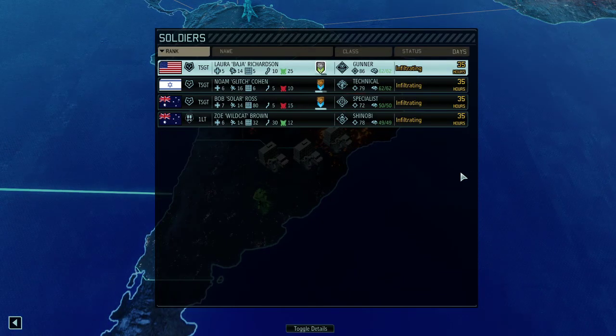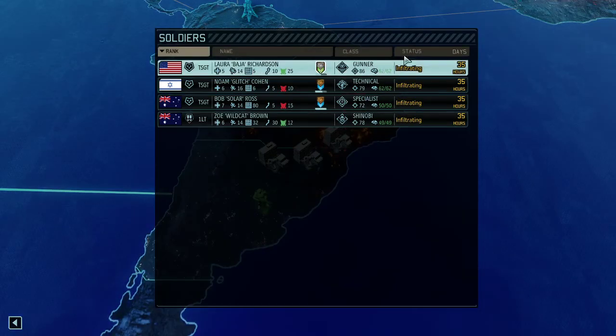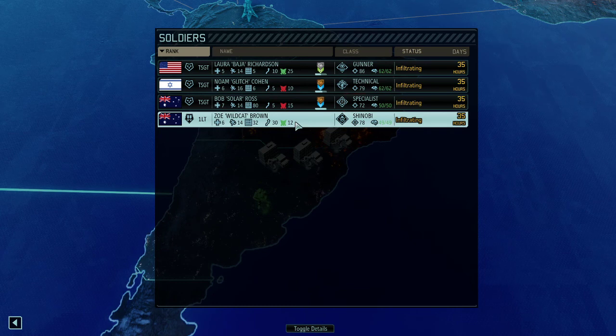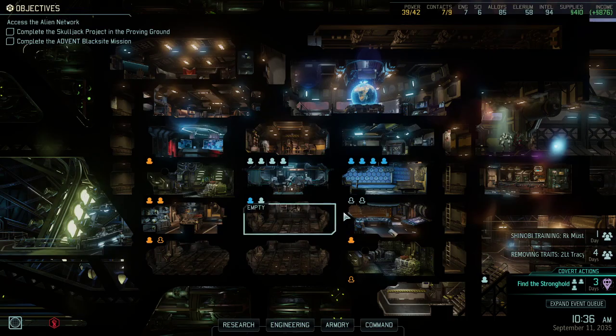That's another one of these missions — this time we're going for a scientist. Free him from a prison cell. We have still 13 to 15 enemies and we got a pretty strong team: Baia, Glitch, Bob Ross, and Wildcat. I'm even considering if we're just using the infiltration as is. We could get it up to 100% with our intel and just do the easy peasy version of it, or we're accepting a few more enemies. With under 100% infiltration we would start without concealment. 100% infiltration would probably give us concealment. I'll think it through.